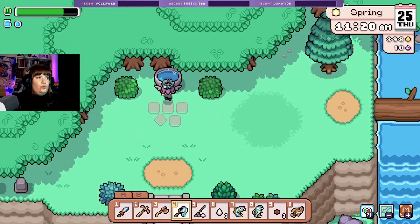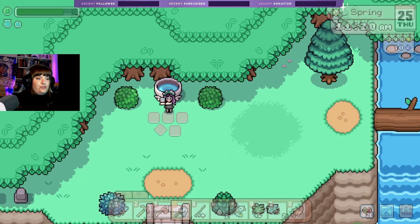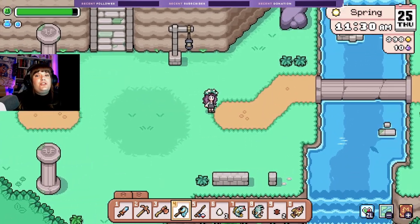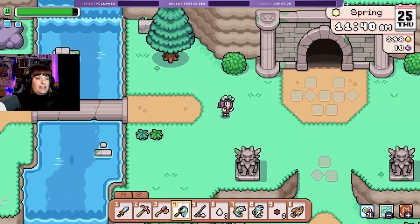Oh, lemons — nice! They're not a museum thing though which I'm a little bit sad about. But at least we can make different recipes now. Ooh a new thing — yes, I would like to drink some of that. That's nice that there's one of those there now — so close to the mines, that's very helpful.